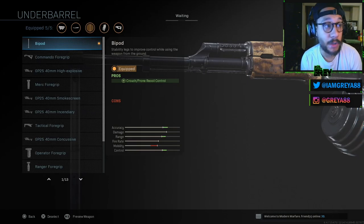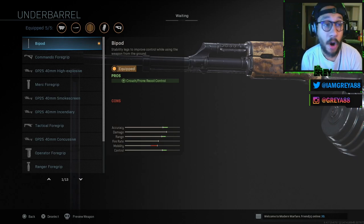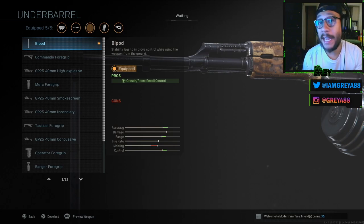Next up is the under barrel. The one you want is the first one here — it's the Bipod. That basically gives it that look we're all accustomed to for the RPK. It gives you crouch and prone recoil control with no cons, which is great especially with a gun like this built off the AK-47 that has a bunch of recoil. Having something like this while crouching or prone really comes in handy.